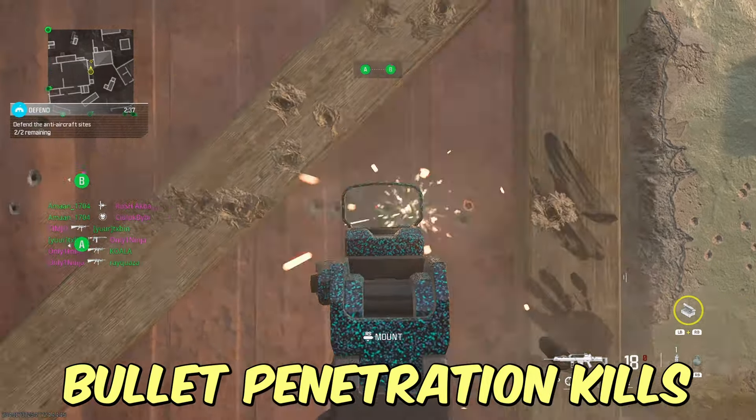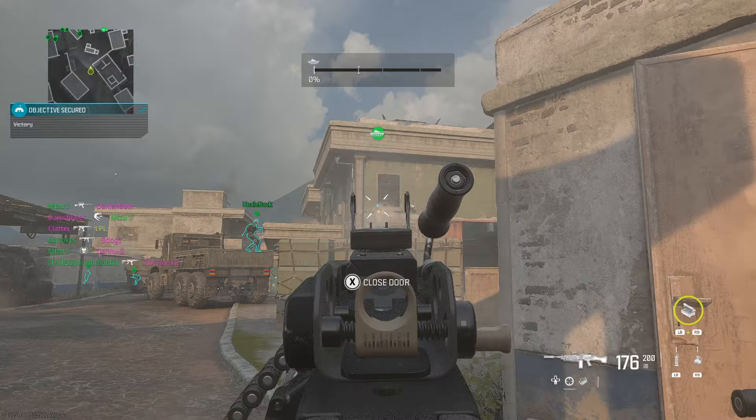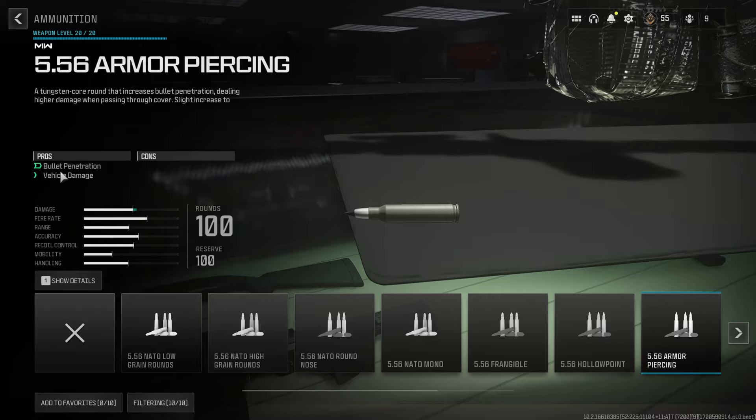Bullet penetration kills might just be one of the harder challenges, so let's make it easier. You will need to complete this for all four of the LMGs and also the CAT AMR sniper rifle. Let's start at the most important place, which is to make sure you have the armor piercing rounds equipped, as this will honestly make a massive difference when shooting through objects.